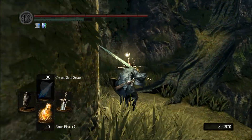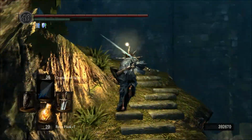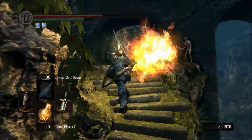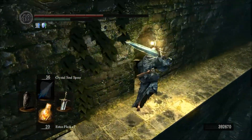I'm going to be showing the run from Firelink Shrine through the Upper Burg, through Undead Parish, and then back down to Firelink Shrine. This is the first big loop of the game, and pretty much the path that you are going to open up after you have cleared the first bell and rung that, and before you proceed to the second bell.